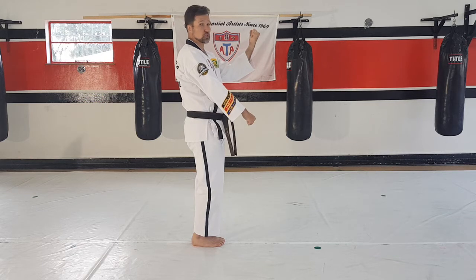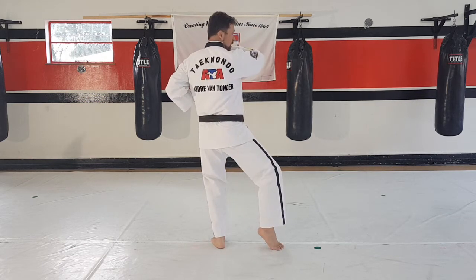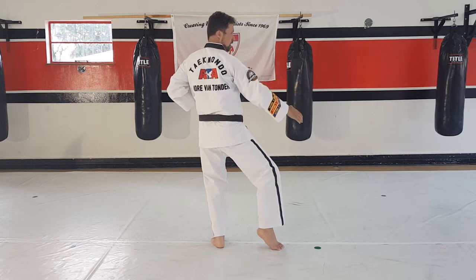Make sure that you switch slowly because the next move is a slow move. You're gonna sit up and do a knife hand low block — five count.